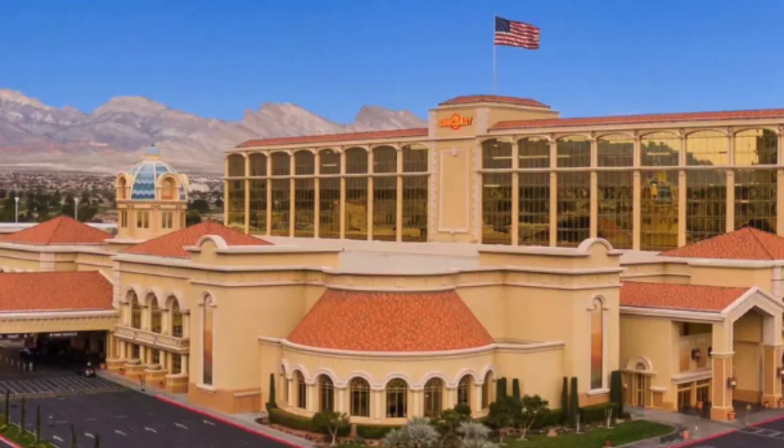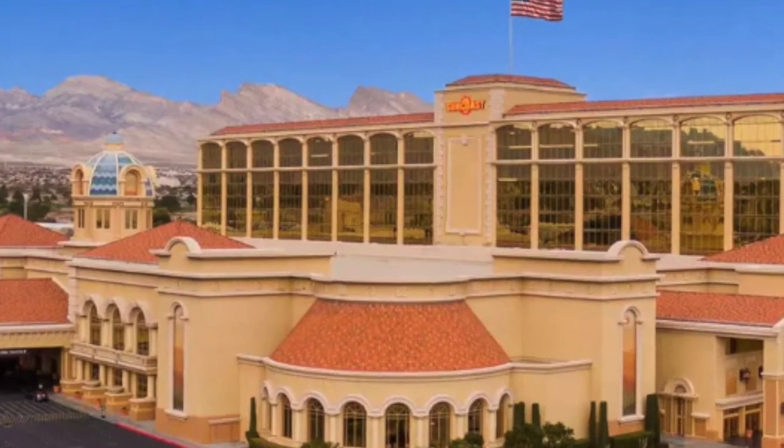The other casino I want to cover is the Suncoast, also an off-strip Boyd Casino, so their blackjack is pretty similar. Lots of 3-2 blackjack, no 6-5 blackjack, and no continuous shuffle machines over at the Suncoast. They have one $10 double-deck game — hit 17, no surrender, one time one card when you split your aces. They also had two $15 double-deck games by the same rules and a $25 double-deck game over at the Suncoast.